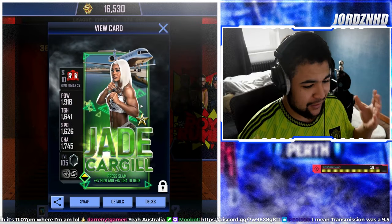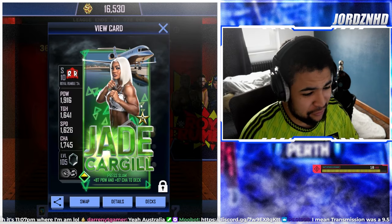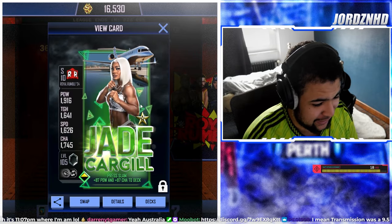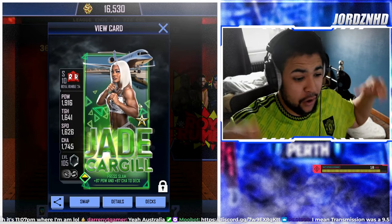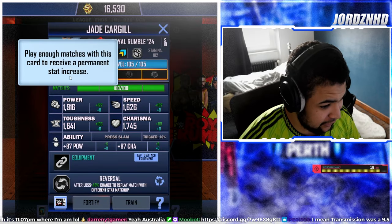Welcome back to the video. As you can see, this is Jade Cargill on momentum — 1916 power, 1641 toughness, 1626 speed, and 1745 charisma. No equipment added, but she is completely maxed out.